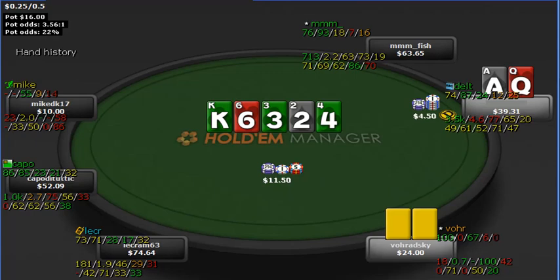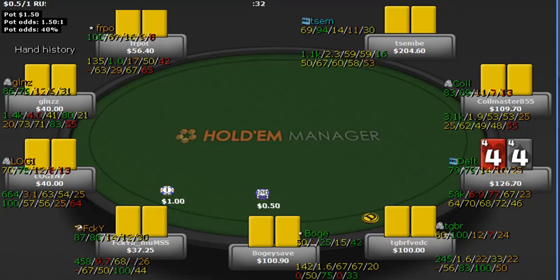With good players you're going to see river bluff-raises at NL100, maybe NL50, but not anything below more than likely. Against this guy a one-third pot bet is going to do the trick, and there you go.